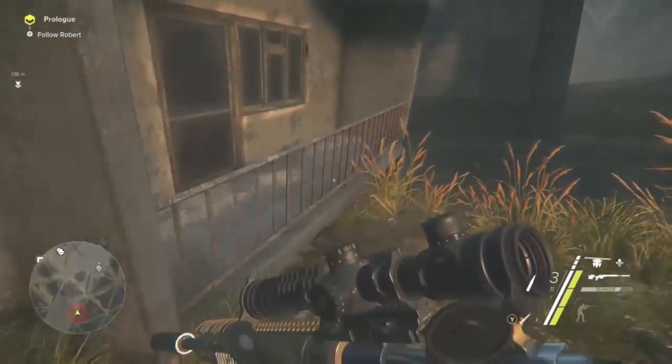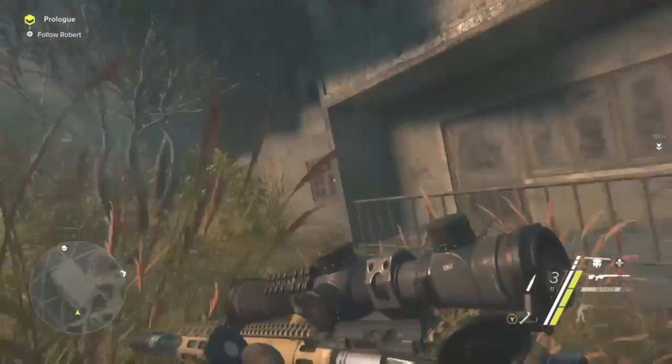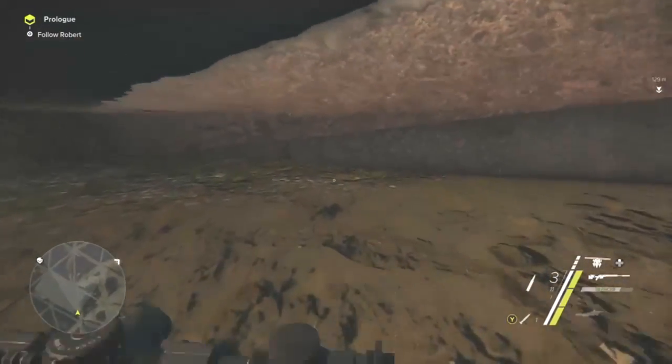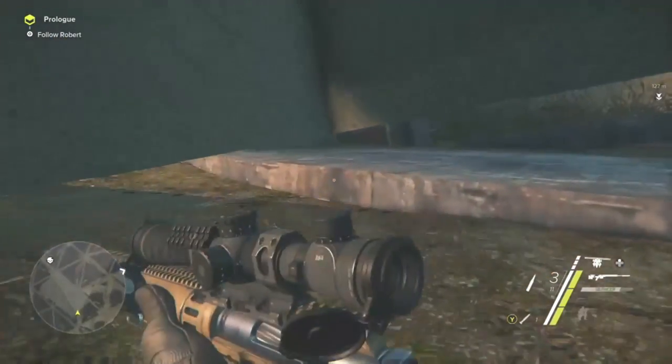Once you're inside this secret room, it's a pretty big spot — you can run around, shoot people through the walls, and just explore. The only downside to this glitch is that once you get in here, you have to load the checkpoint to get out because we haven't found a way out of the secret room. But it's still a pretty cool glitch to show off to your friends or just mess around with when you're bored.